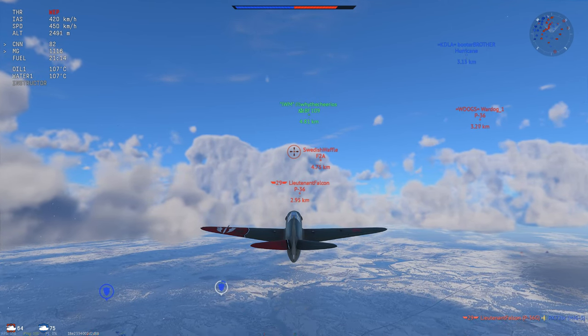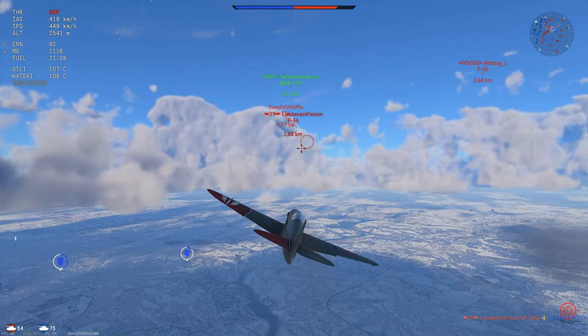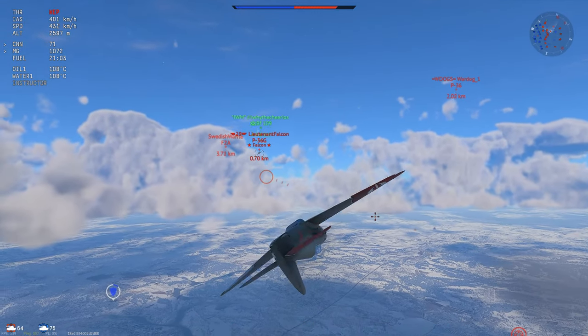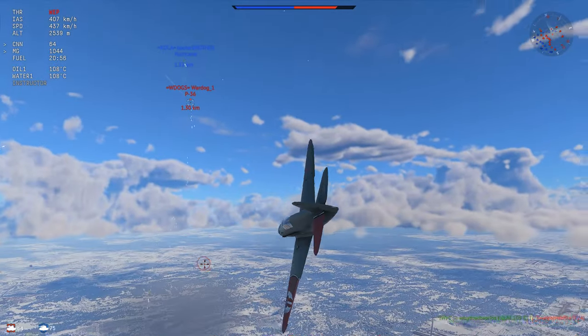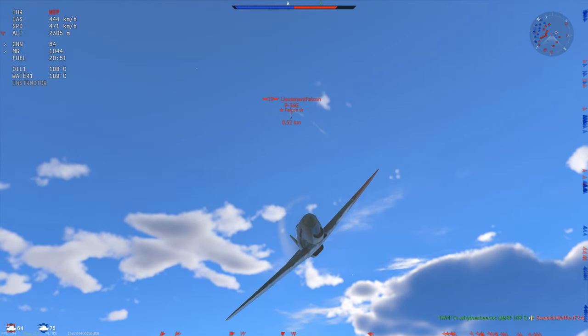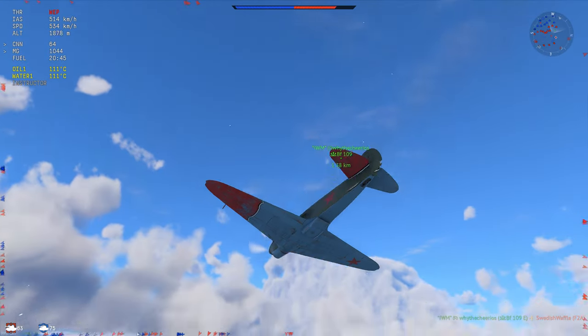Because you can see the F2A — which is a plane you don't want to dogfight — and the P-36, also don't want to dogfight it. So he goes head-on, he dodges a little bit too soon, and I'm going to be able to get my nose on somewhat, but I underlead and I miss. I am at an energy disadvantage versus these guys and they have a lot more maneuverability than me.